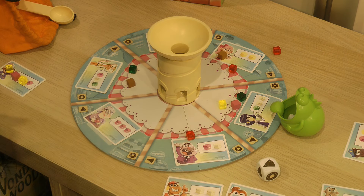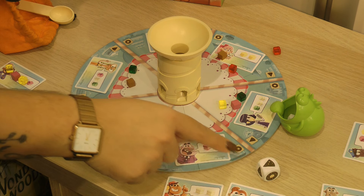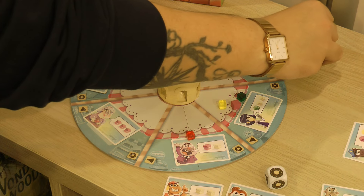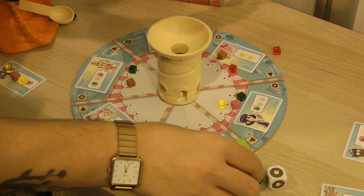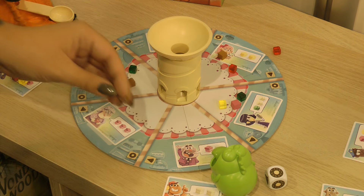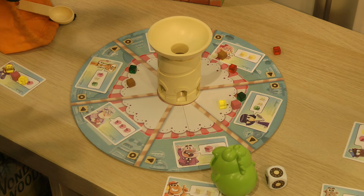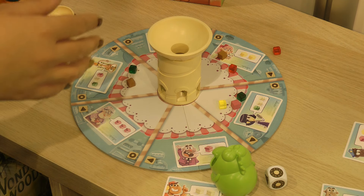The monster has a dice. You roll the dice and you see which symbol you have. If it's the slice, he will move on the left. If it's the doughnuts, he will move on the right. When he is moving, he eats all the cakes on that quarter. So you have to be a little bit strategic to think if you want to move the cakes or drop them again.